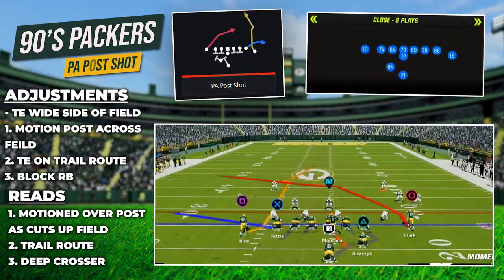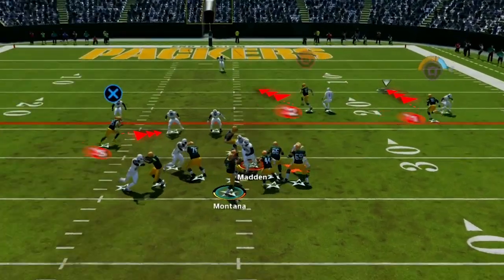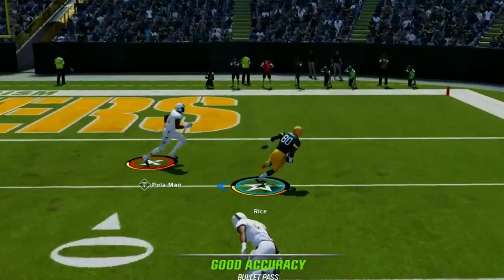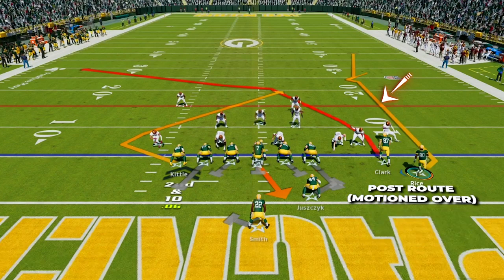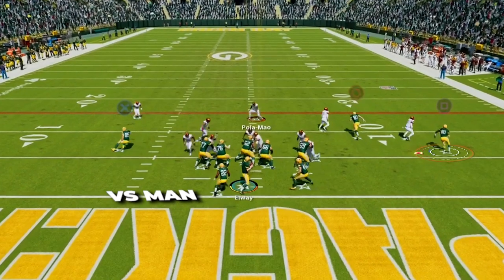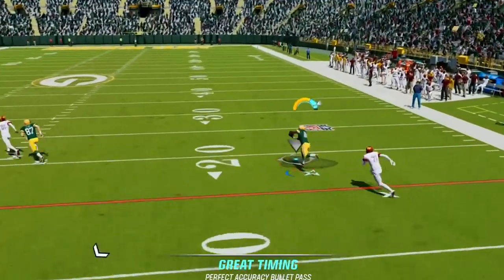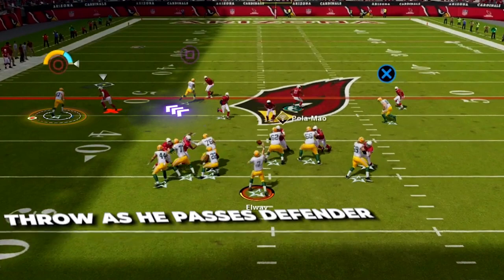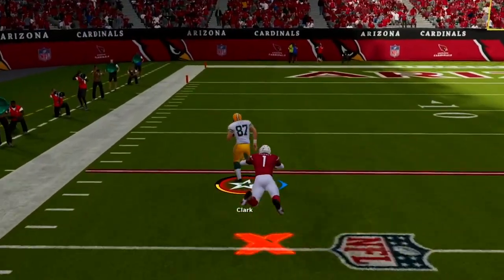Next we are looking at PA Post Shot in I-Form Weak Close. This is my go-to man beater for this offense, with an amazing deep shot, an intermediate option, and something shallow over the middle. The go-to route is a unique motion over post route — at the line he has an outside release that forces the DB to be flat-footed, and he will fire past him up the field versus man coverage for huge pickups. This will happen basically every time, and once you get the timing down it leads to an insane amount of explosive gains.